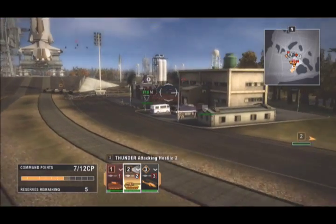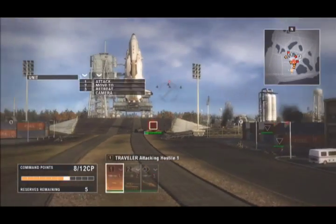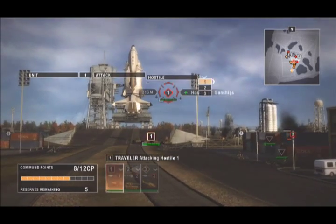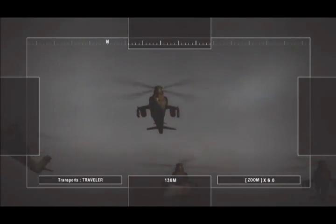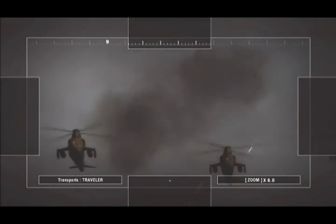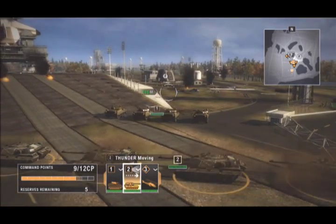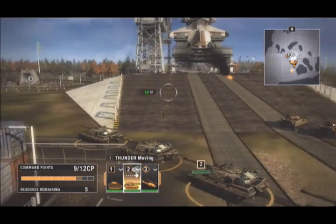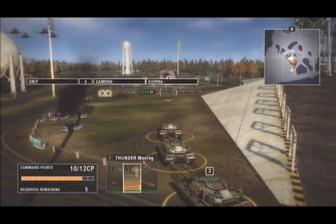More enemy gunships are on the way — time to get your transports busy: Unit 1, attack, Hostile 1. Another wave is inbound with more enemies. Move your tanks forward towards the enemy deployment zones: Unit 2, move to Sierra.